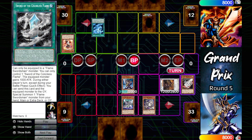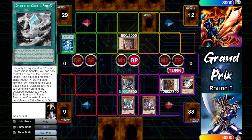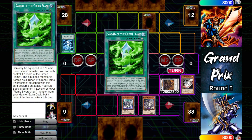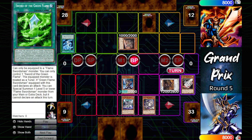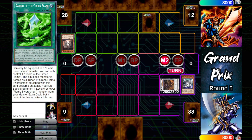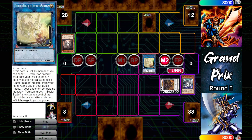Flame Swordsman responds by using Sword of the Colorless Flame to trade in the Eternal Flame for Blacksmith. Can't use the graveyard ability, but will use Blacksmith to search out Green Flame. Buster Blader attacks over the Blacksmith. In main phase two, will special summon Dragon Buster to bring out another monster, then link with Buster Blader to bring out the Protector Whelp, sending Destruction Sword Memories from deck to grave.